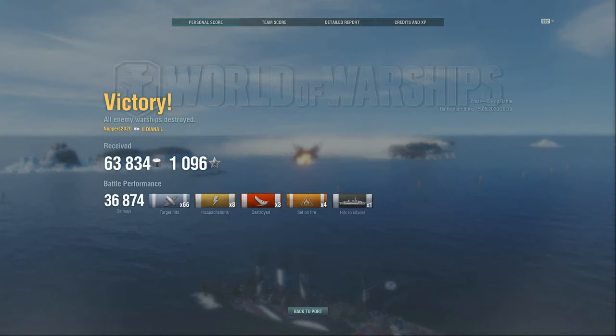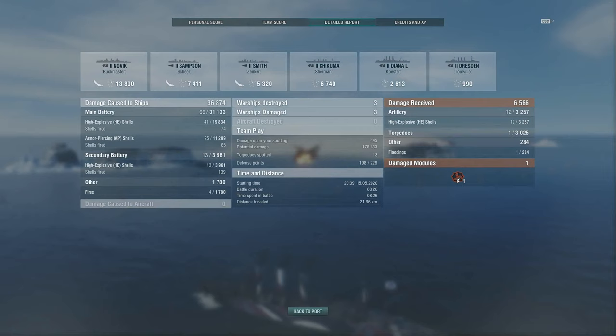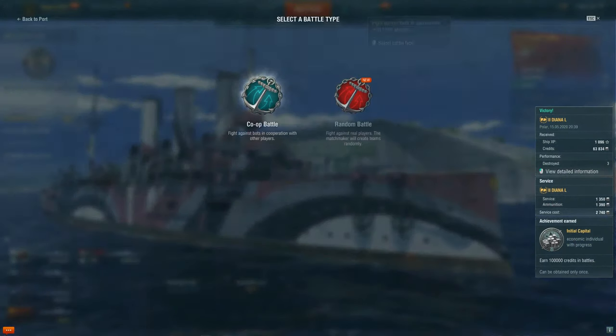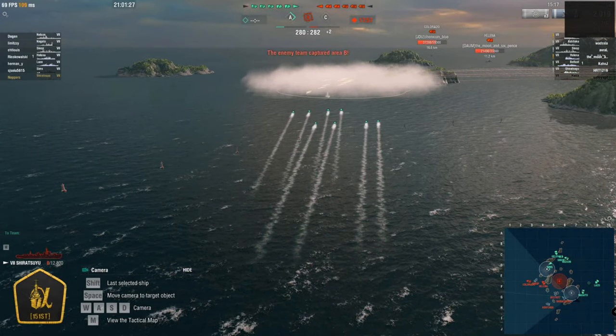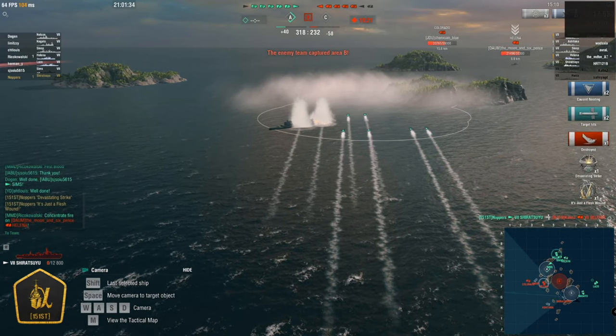We'll go through the battle recap - that's some pretty good coin, lots of ribbons, top of the leaderboard. Happy with that - it's a good ship, the Diana Lima. Lots of rounds downrange, armour piercing and HE this time, plenty of hits, and the potential damage we could have taken because we were out there getting shot at a fair bit. We've managed to unlock random battles - access level three unlocked, select random battles and fight against other players. We'll wrap up with a little video filmed last night where I put a whole heap of torpedoes downrange into some smoke where I knew there was an enemy ship - you've got to be careful because broadside means you die. Thanks for coming, see you next time.